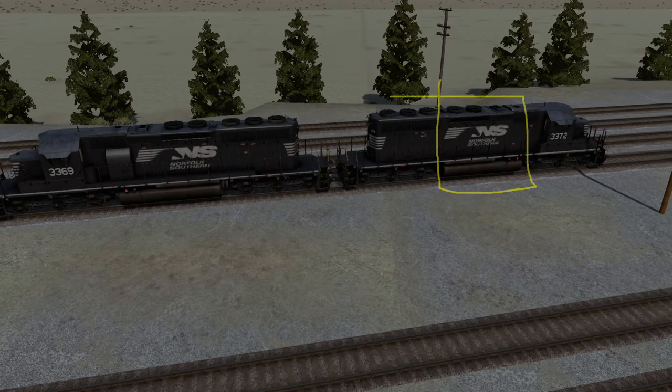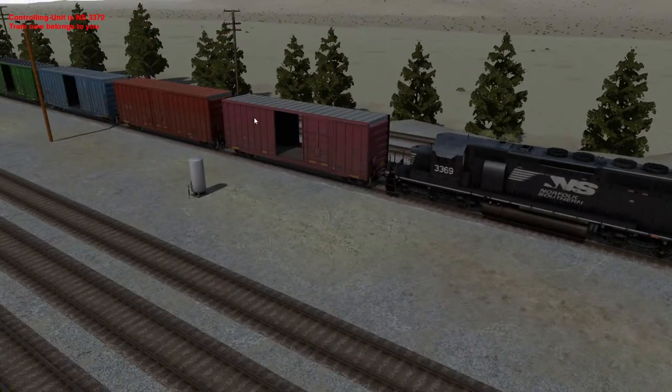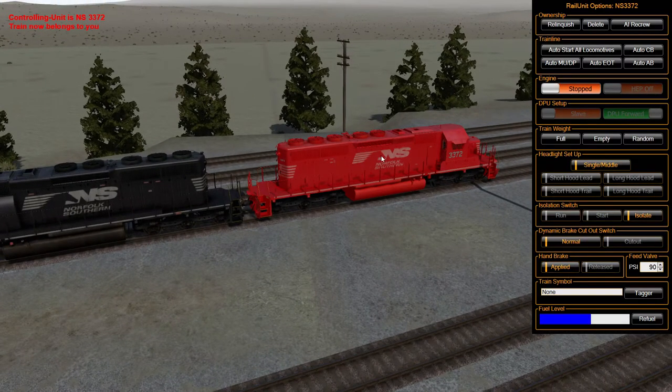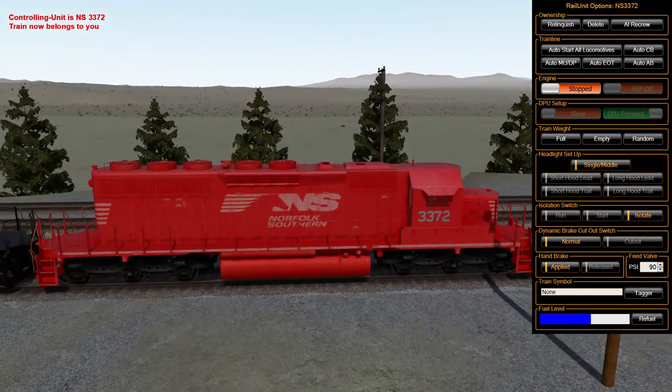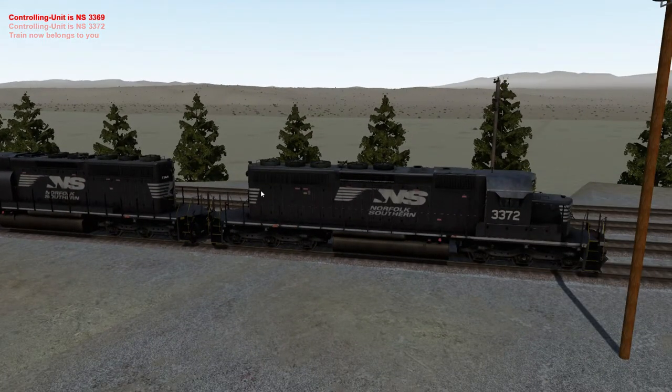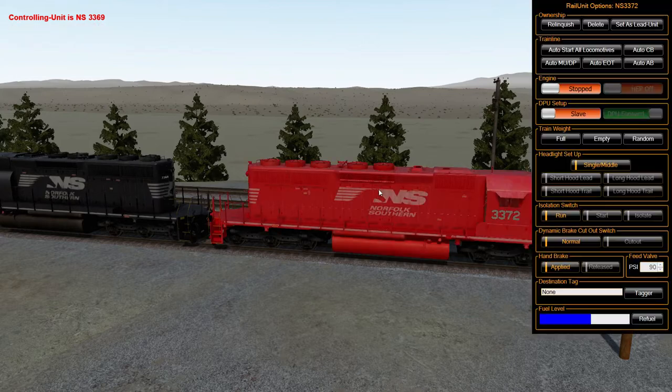When you go to select the train, you want to click in this area right here. Don't click here, don't click here — think about where the fuel tanks are on these locomotives and just click in that area. Same thing with the cars: click about center mass on them, that way they'll select. When you click on your locomotive it's going to say the controlling unit is NS 3372 or whatever the lead unit is. If it doesn't match — say it shows 3369 and that's not your lead unit — you're on the wrong end of the train or somebody has set it differently. That's mainly for multiplayer.